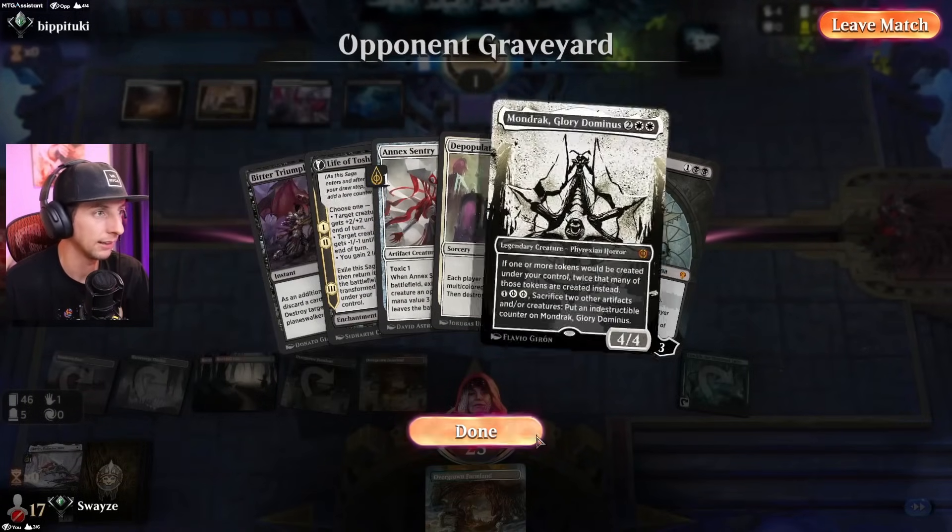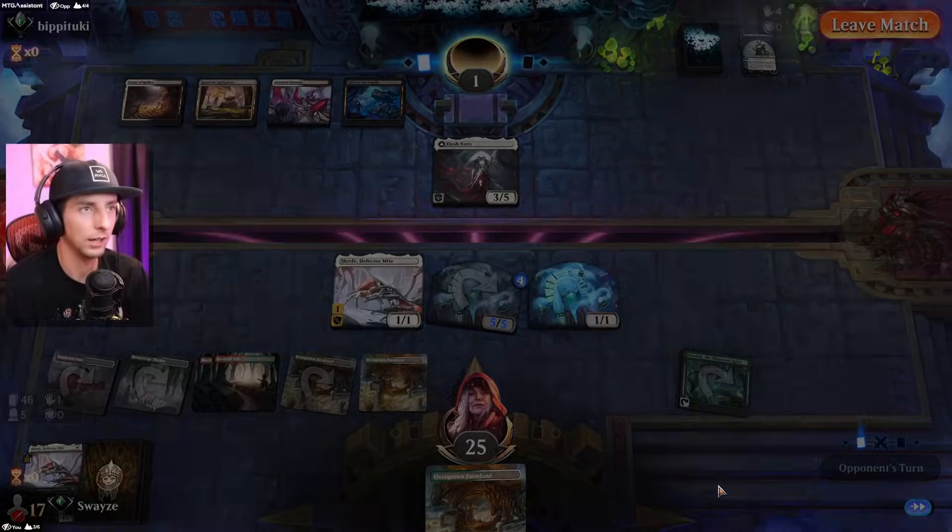I still don't quite understand what they were trying to do there, but good game. That'll do for me today — thank you so much for hanging out and watching. We'll be back tomorrow with another video, and a live stream tonight where I'll be playing against you guys. I hope you enjoyed today's list — a solid, well-rounded aggro build. New cards really helped this deck out. I'm still not too sure about Kutzil, but the Sovereign is insane for doubling up counters. Huge shout-out to the Marty Mob — the membership program on this channel. I really appreciate you guys. We'll see you tomorrow — peace out!